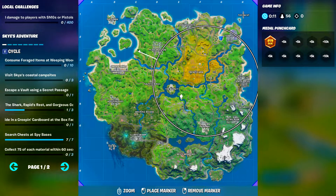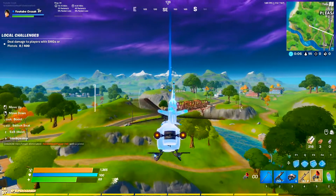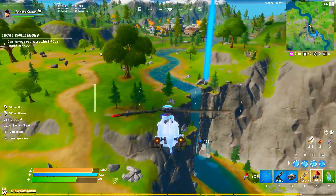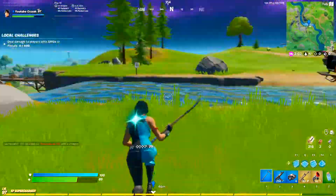Rapids Rest is going to be located in between The Agency and Lazy Lake, right over here. All we're gonna do is land there and then we have one more spot to go — Gorgeous Gorge. So it looks like this is Rapids Rest right over here. Let's see if we get the challenge completion.